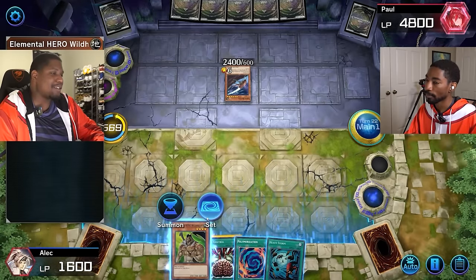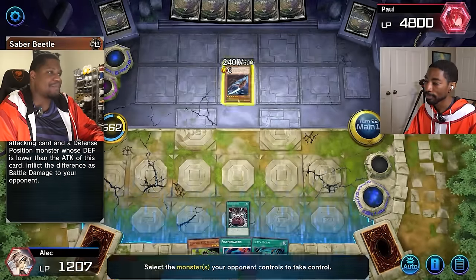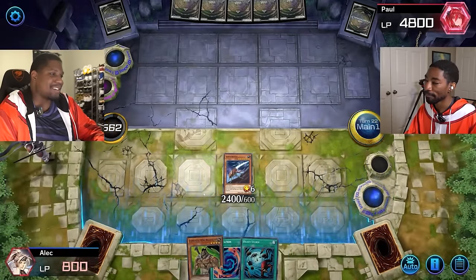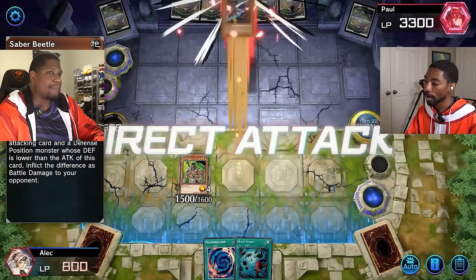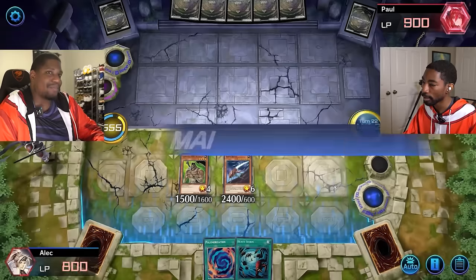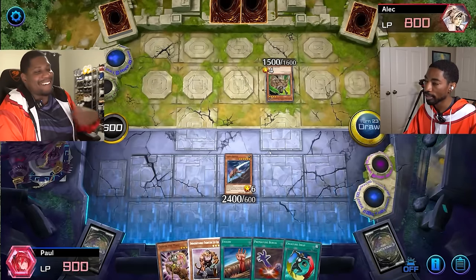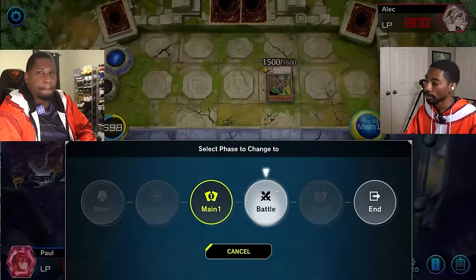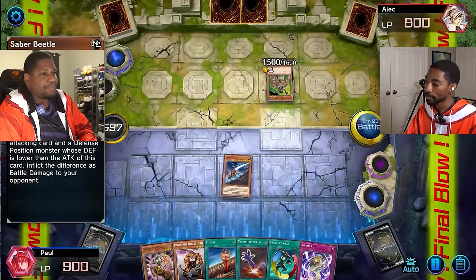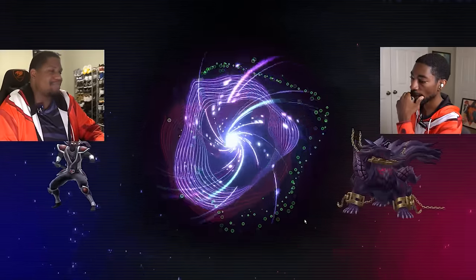I had Boomerang — he'd be so much better. You sent my Boomerang to the graveyard. Activate Brain Control — I'm just going to take the thing. The numbers weren't in my favor. Attack! If you had Boomerang, that would have been — well, I would have been dead, right? It's only 500 attack and you can get your Beetle back. That means I can use my Beetle to win this first duel. Battle phase — it only took 23 turns. I get to pick — I'm going second so I can draw.